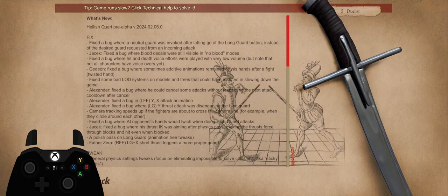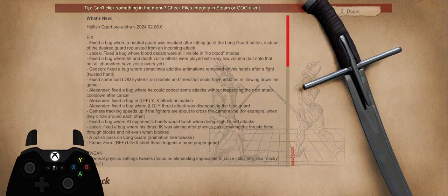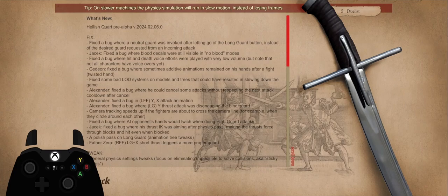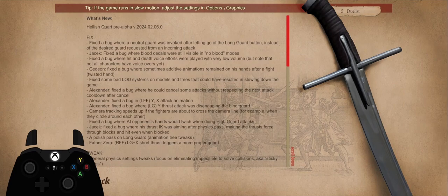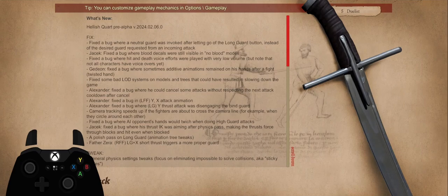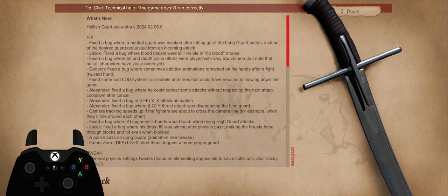Alexander: fixed the bug where he could cancel some attacks without respecting the next attack cooldown after cancel. Also fixed the bug in LFF XY attack animation, and fixed the bug where LG thrust attack was disengaging the bind guard.